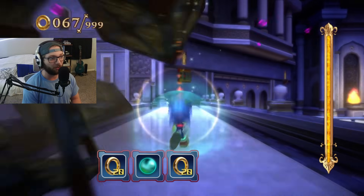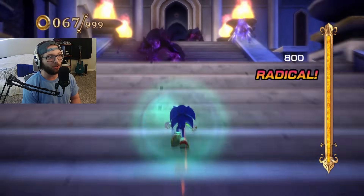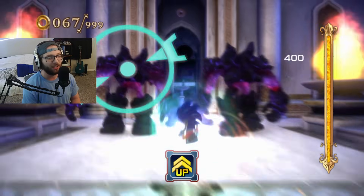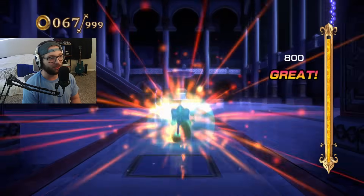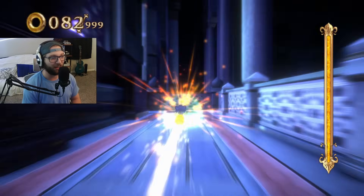As part of the mod, we get to play as Secret Rings Sonic, and he has some of his own unique abilities from Sonic and the Secret Rings. We have available to us Speed Break and Time Break. If I hold T here, we get to do this little boost, which is very cool.